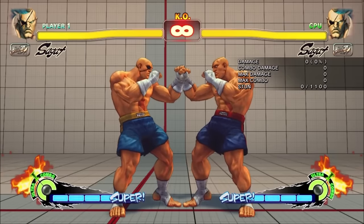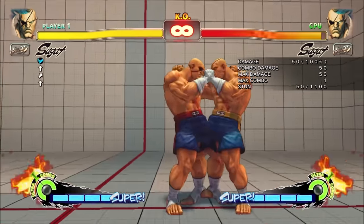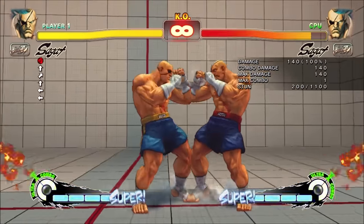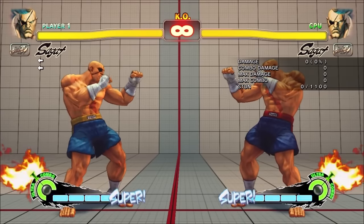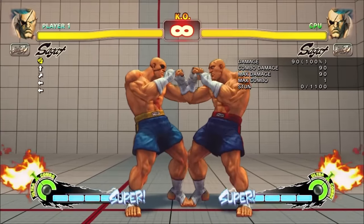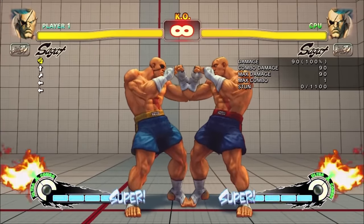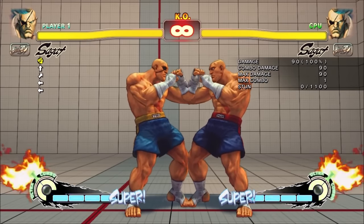There's actually a decent amount to say about Sagat's jump normals. He did have a cross-up jump short. Jump fierce had very high damage — 140, while standard was about 100 for most characters. Most notably, jump strong had a retracted hurtbox. What this meant is that this normal would actually beat lots of attacks which were intended as anti-airs, meaning Sagat could jump in against many characters who lacked invincible anti-air special moves. This made it very hard to stop his jumps in some matchups.